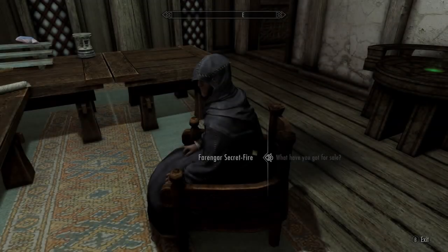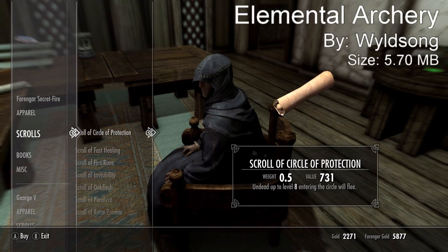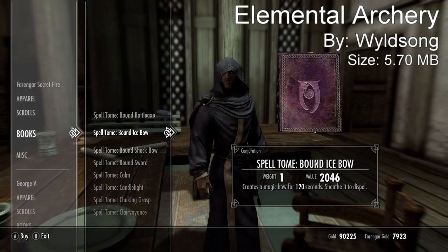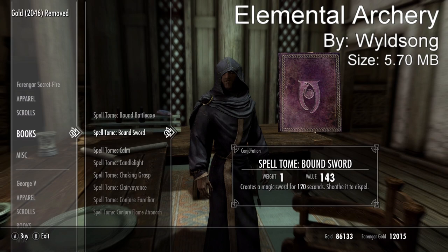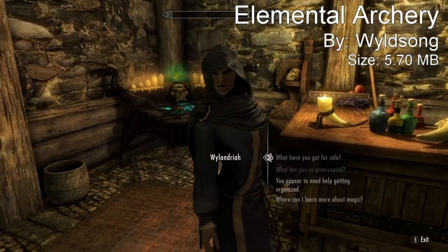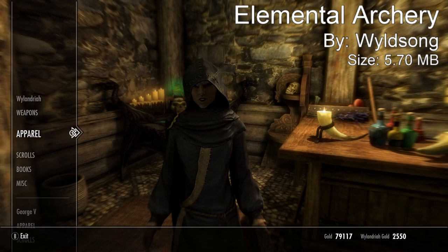Coming in at our number two spot, we have a mod called Elemental Archery. This mod adds eight elemental-themed and summonable bows to the game. They each have unique textures to give them their elemental looks, and each bow has a different damage type and effects. There's a fire bow, a shock bow, an ice bow, an explosive fire, shock, and ice bow, and then sun and shadow bows as well, which all have their own different types of damage and combat.